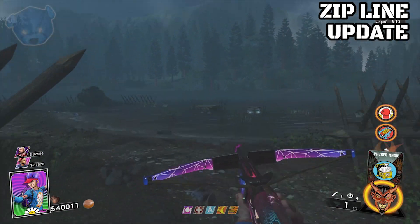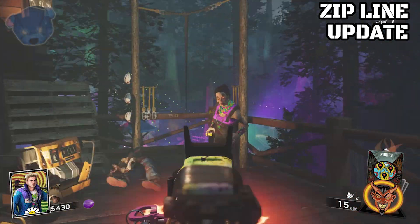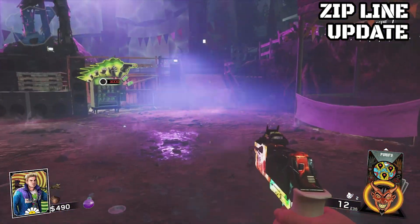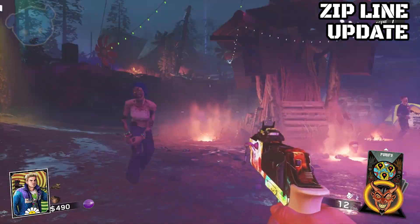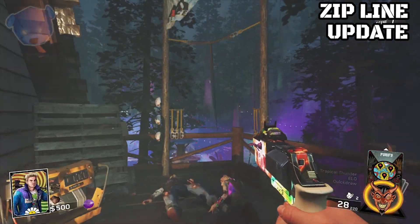For those of you dealing with a broken zip line, that's also been addressed. On occasion, players would not be able to melee or crouch after using the zip line. This has been fixed, so after you release from the zip line, you can now melee and crouch properly.